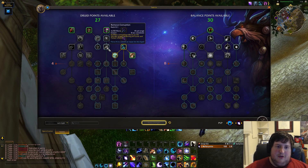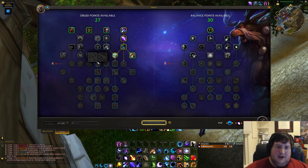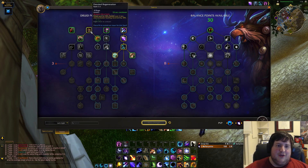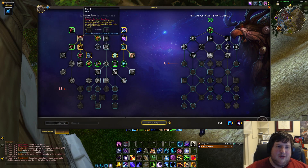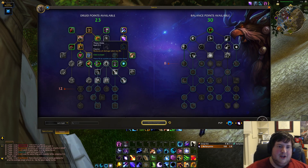On the other side, if you go Resto, you get things like Swift Mend, Wild Growth, Remove Corruption, and all kinds of good stuff. For memes though, we don't need utility for the party — we just want to live forever — so we're going down the bear path. You take Thrash and basic bear abilities.